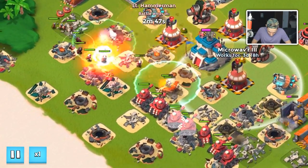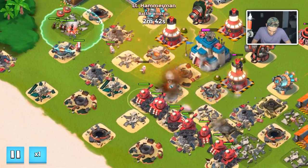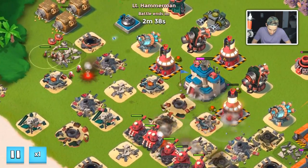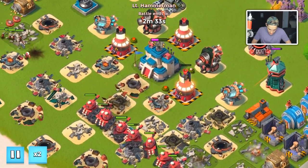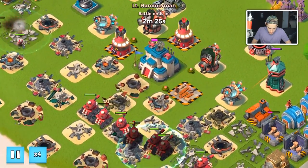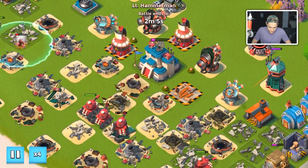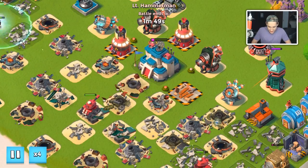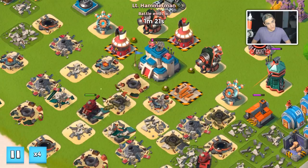Anyway, some of these riflemen are still staying alive — sitting there. Boom cannons need to take them out so my troops can hit the headquarters. Good — medics are dying because they're being stupid, and we have boom cannons back here which do not seem to be in range. We'll put on times four to speed it up. Let me know down below if I'm missing something or if it's just a stupid tribe idea.